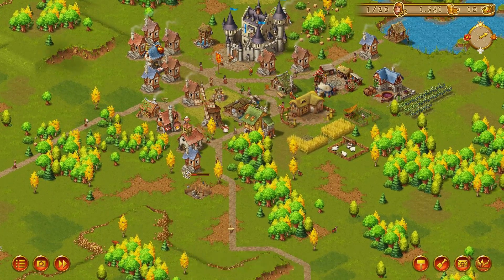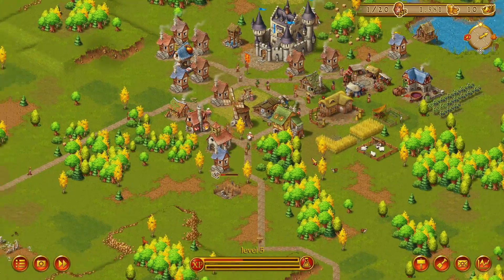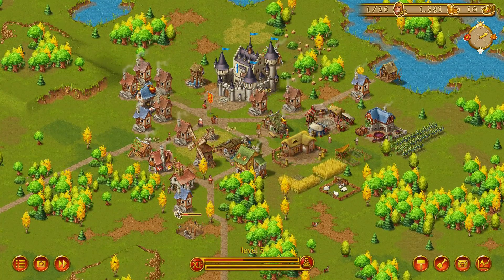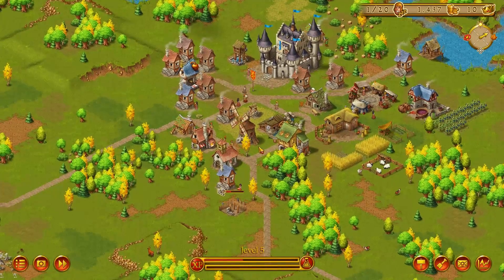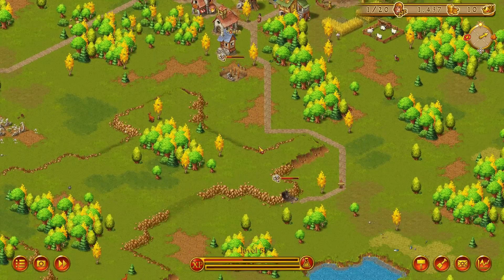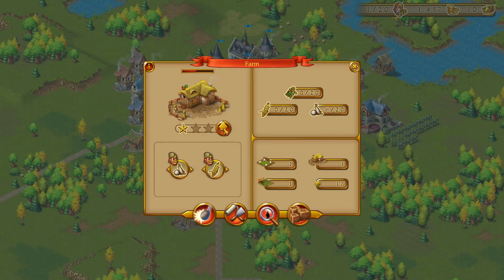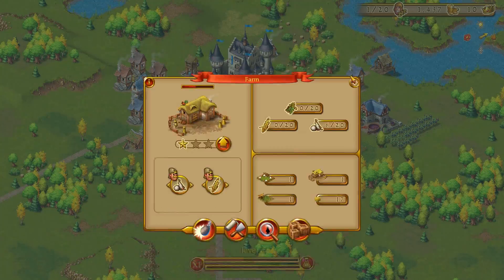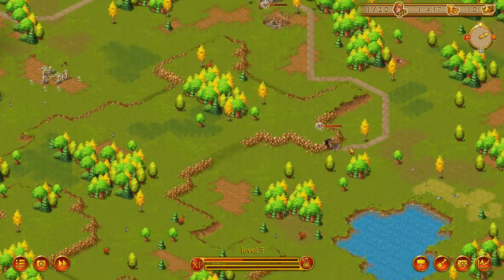I haven't checked happiness in a while and it's 100% — nice and easy. People are going to church, people are drinking in the tavern. We can fit five more people in our current church before we need to upgrade it. We could upgrade it — it's gonna give us another worker slot. We need to do research first, of course.